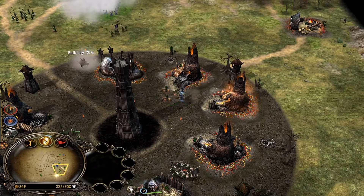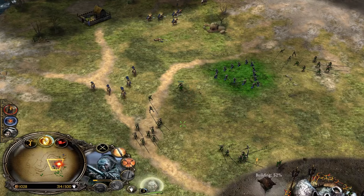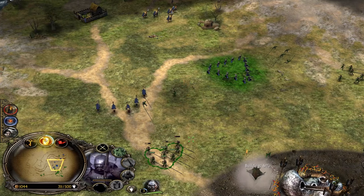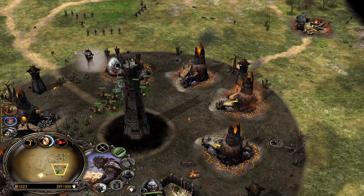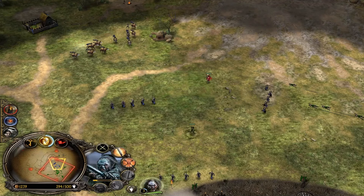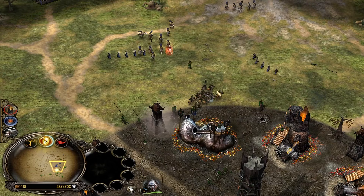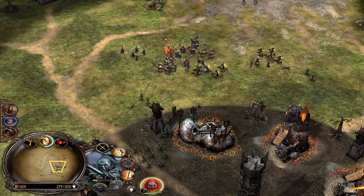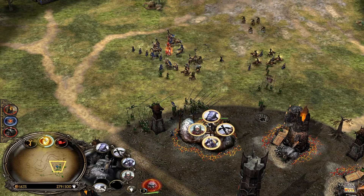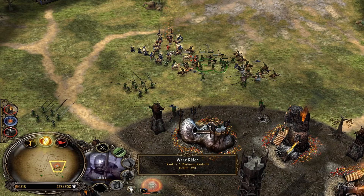Elven summon - run, pikemen run! Don't die. Wargs need to trample them down. Lurtz is able to deal some damage but not that much. But now it's time for the Wargs. And Theodin missed position - he's gonna be crippled. Watching the Wargs, they have to deal damage. Carnage on Lurtz! Theodin is dead. Level 4 Lurtz. Now it's time to run. Position on every single pikemen - try to keep Lurtz alive.